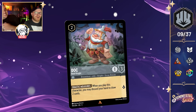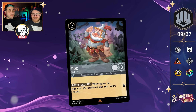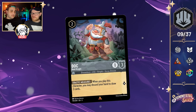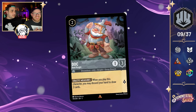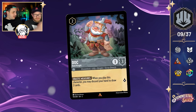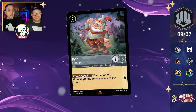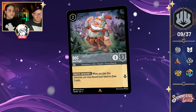A card we think is quite good: Doc Bold Knight — a 2-cost uninkable 1-3 that quests for one with the ability Drastic Measures: when you play this character, you may discard your hand to draw two cards. An important rules note: even if you have no cards in hand, you can still discard your hand to draw those two cards — a hand is a hand whether it has seven cards or zero. So you can draw two for free. There are synergies with Jafar — play a Holy Ward followed by Jafar and draw cards. This will definitely see some play, especially in Sealed.